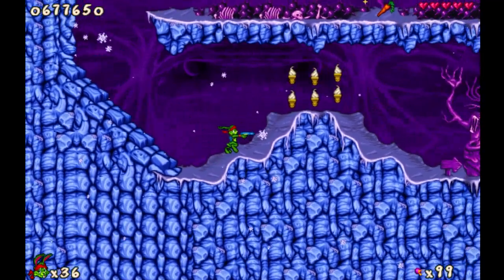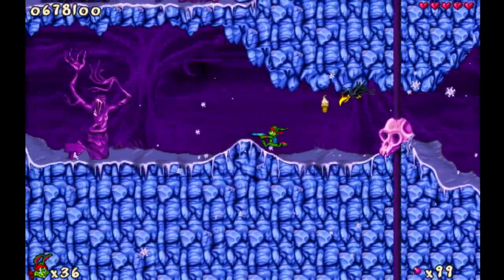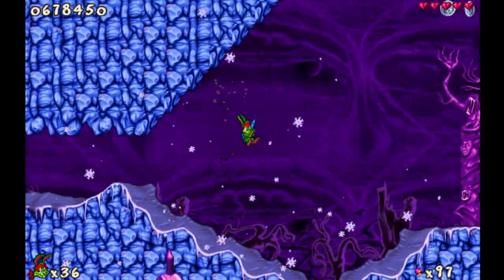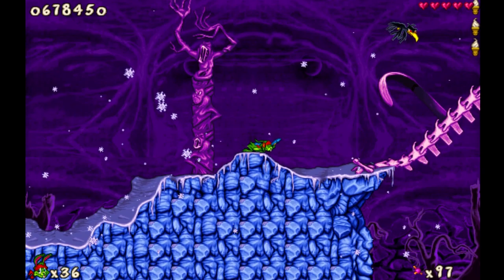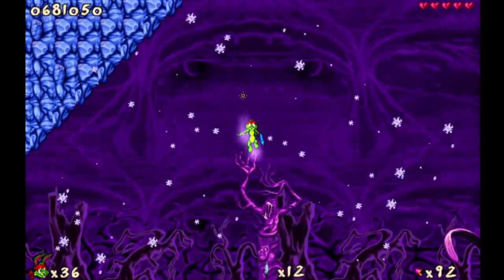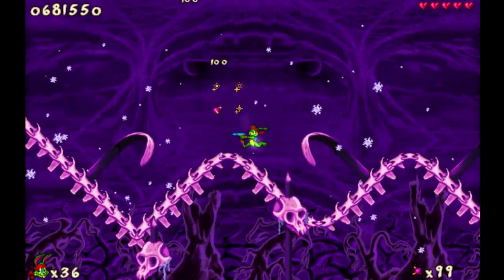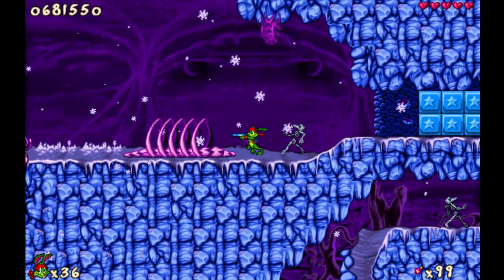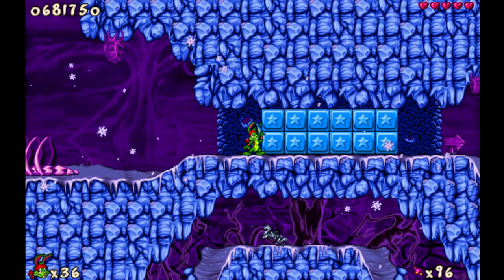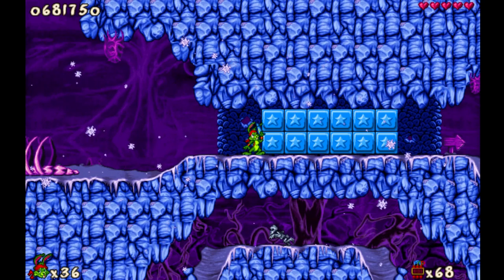All right, let's drop down over here, be careful of the spikes. Let's get some more ice cream. And we have crows over here. Still feel like it's supposed to be a scary level. We have crows, haunted trees, dogs, and this bridge looks like some kind of a skeleton. We can just get more money, get more fire shots, and then we have some skeletons that we need to deal with.